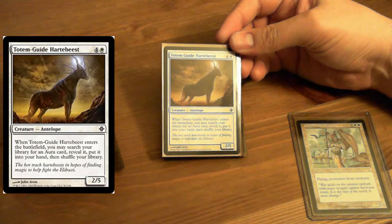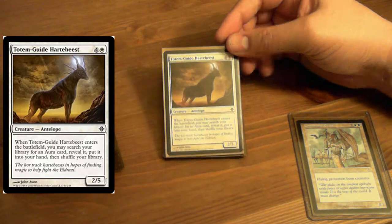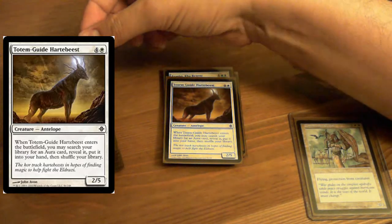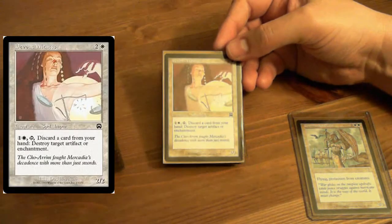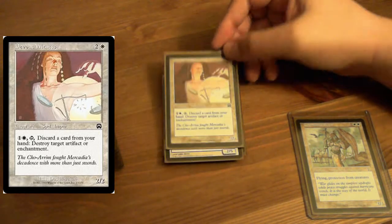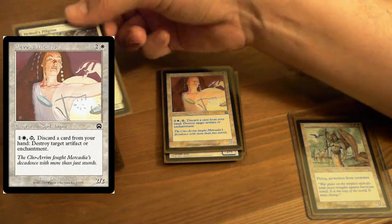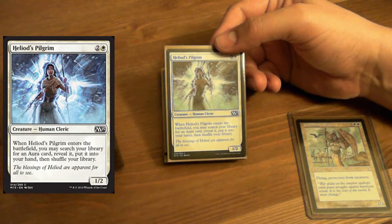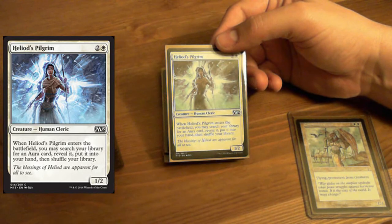Totem Guide Hartebeest — go search for an aura, because we want to put auras on this bad lady right there. Devout Witness — discard a card from your hand, destroy an artifact or enchantment. Very handy. Heliod's Pilgrim — go search for an aura. Super cool.